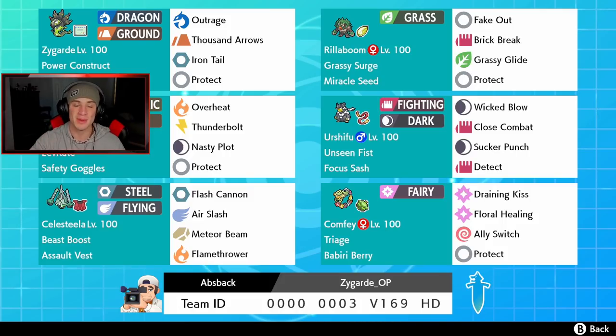In the front spot we got Zygarde, the heart and soul of this team. Power Construct is its ability, Weakness Policy, dragon and ground type with Outrage, Thousand Arrows, Iron Tail for coverage, and Protect. Next to him we got Rillaboom — you guys know plenty about it — Fake Out, Brick Break, Grassy Glide, and Protect, with Grassy Surge and Miracle Seed.